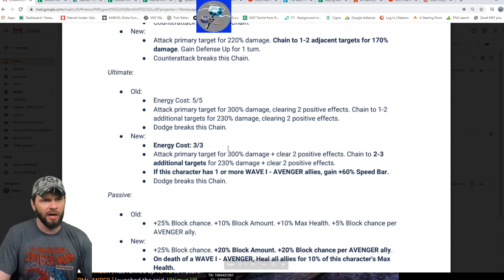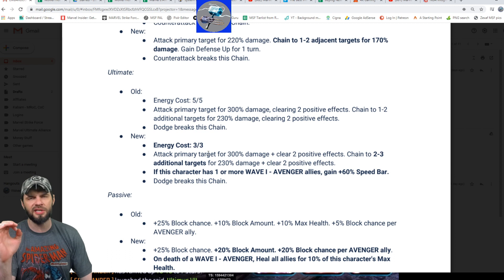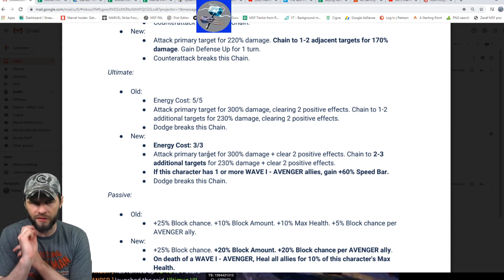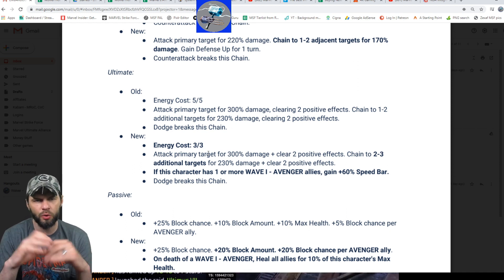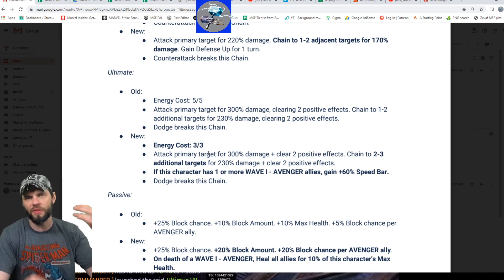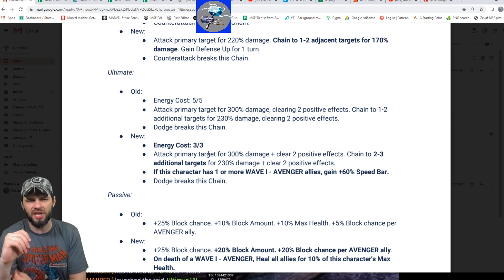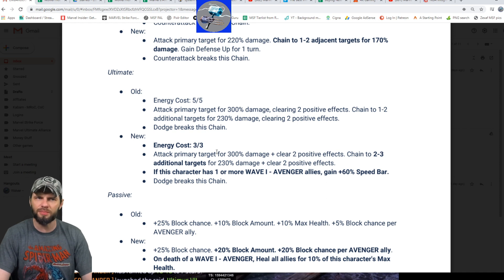Next up is his ultimate — this is when he throws his shield and clears positive effects. The old one was five out of five energy cost; now it's only three out of three. So in theory he should be using this a lot more. The chain also goes from one-to-two up to two-to-three — assuming there's probably a T4 in there. If this character has one or more wave one Avenger allies, you also gain speed bar. The energy reduction I really like — you can use this more often to clear two positive effects, and with him expected to run with wave one Avengers, that 60% speed bar you might as well expect. There's probably a T4 in that speed bar too, but overall I can dig this energy change — clearing things is pretty sweet.